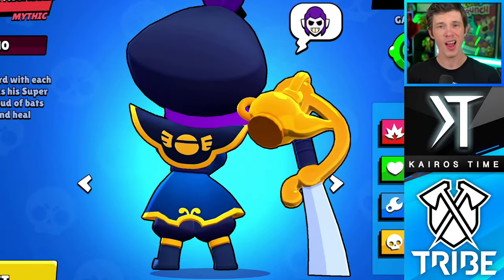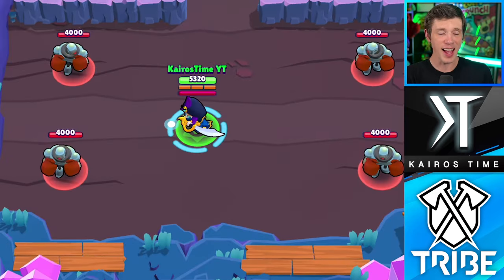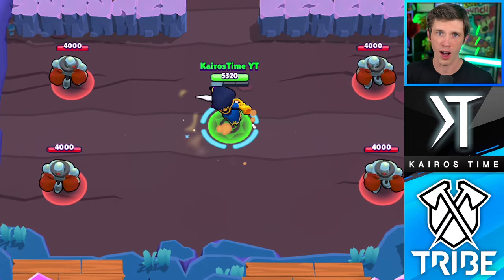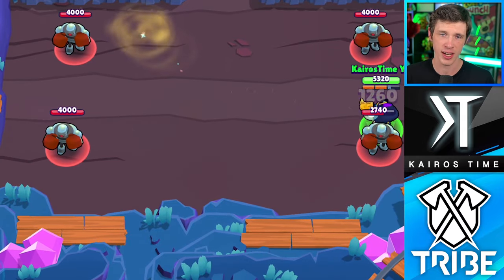Rogue Mortis has it all: a custom winning and losing animation, a sweet new set of clothes, a voice change, and that's all on top of his attack and super animation changes, which look super awesome. The sand from his attack, the sand tornado from his super — it's just so cool. Such a great addition to the game.